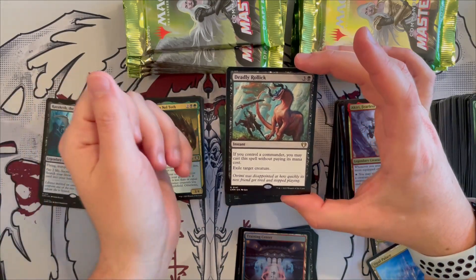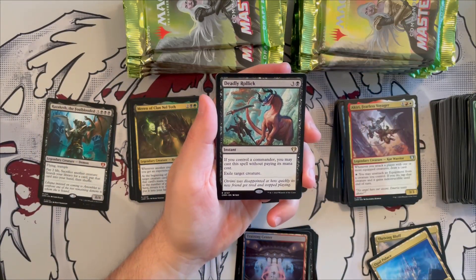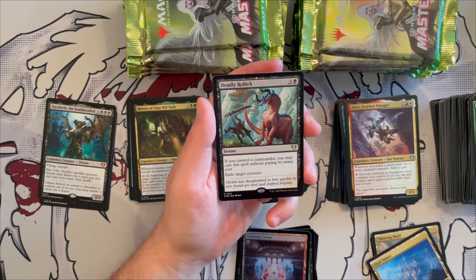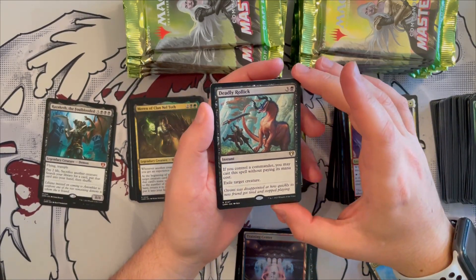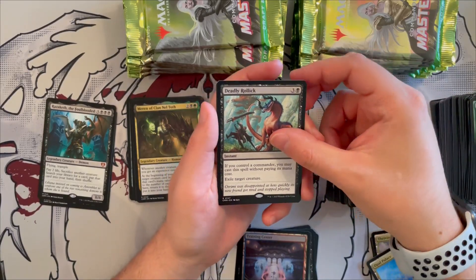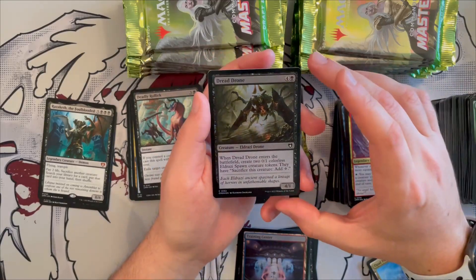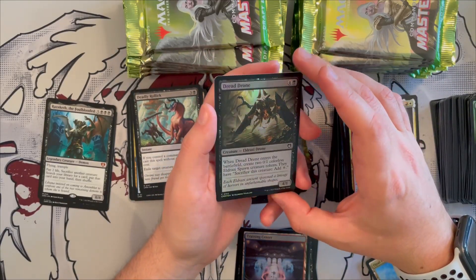Deadly Rollick is a great reprinted card — an instant that costs nothing if you control your commander. It exiles target creature. Wonderful removal, very happy they reprinted it here. Really great rare. Dread Drone makes another appearance, now in foil, plus a servo and a demon token.